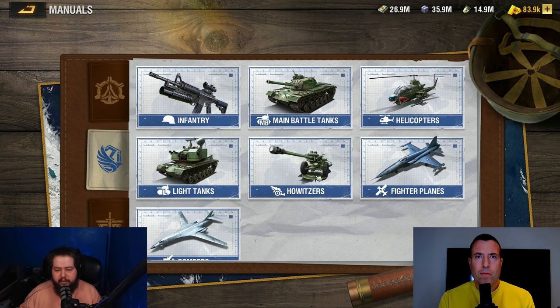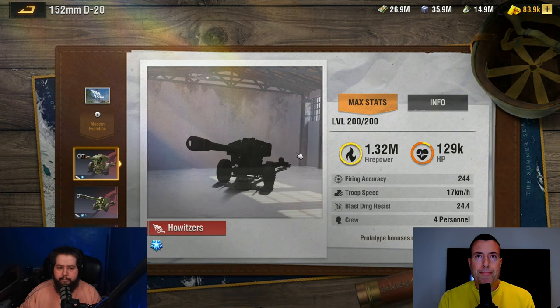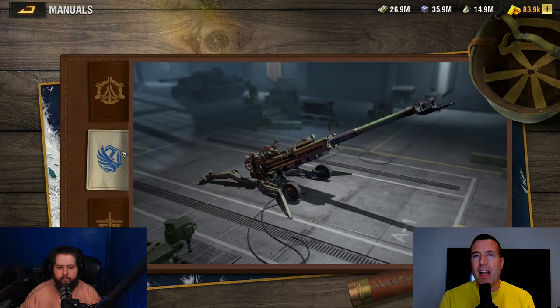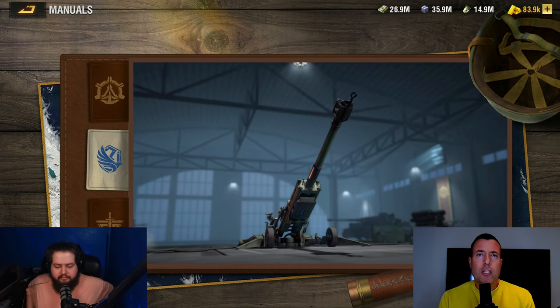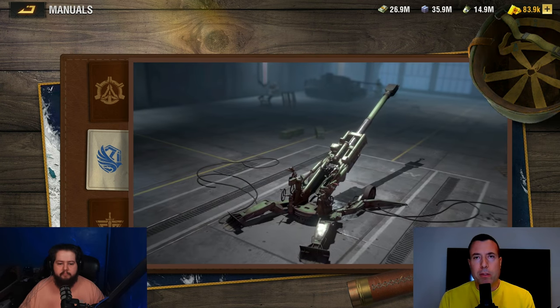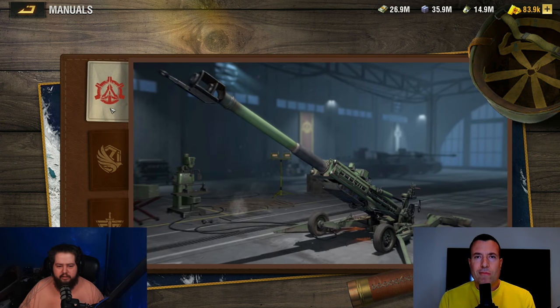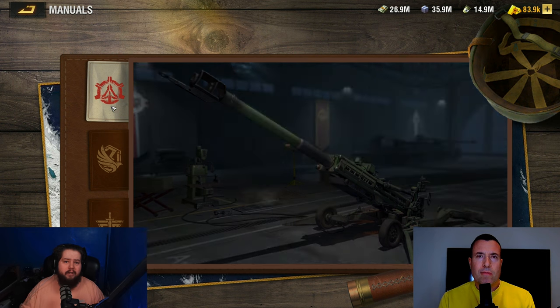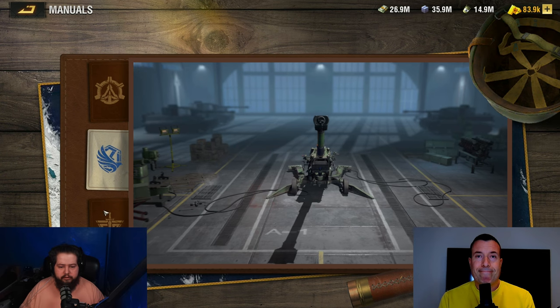Moving on to howitzers — my favorite is the Liberty howitzer, and mag also prefers liberty over Martyr's Watch. Mag's two favorite camps are Liberty and Vanguard. Martyr's Watch isn't bad, but personally it doesn't work for him. Liberty and Vanguard have more unique units. The rocket launcher is unique to Martyr's Watch, but as we discussed, the rocket launcher is currently on the lower end of the tier list, which lets Martyr's Watch down somewhat.